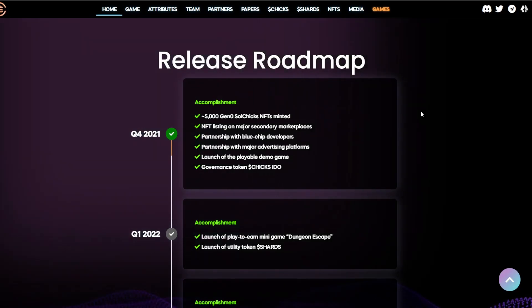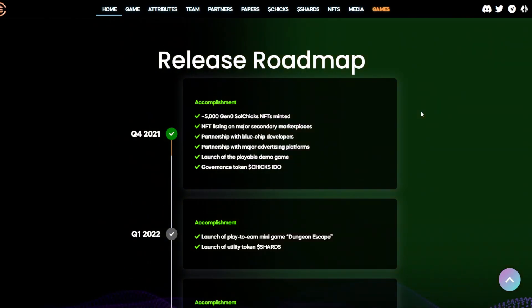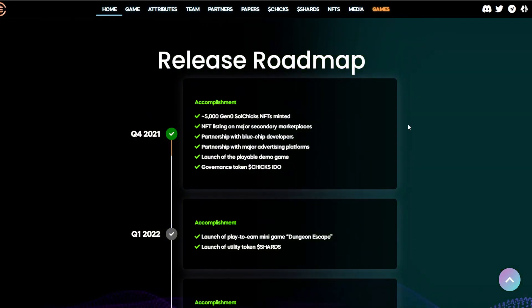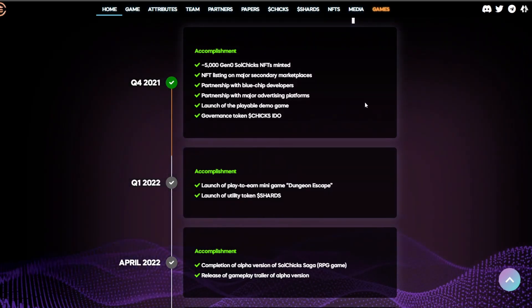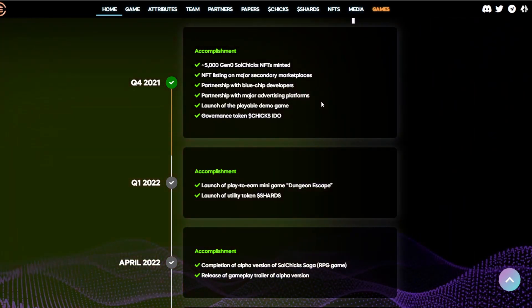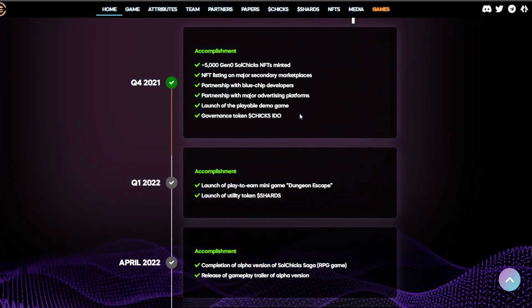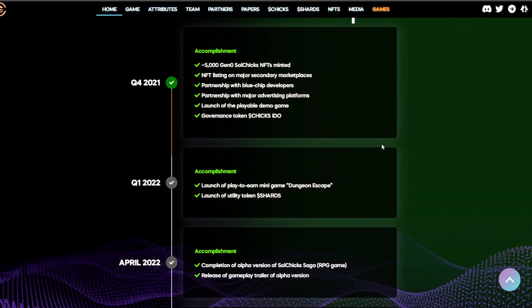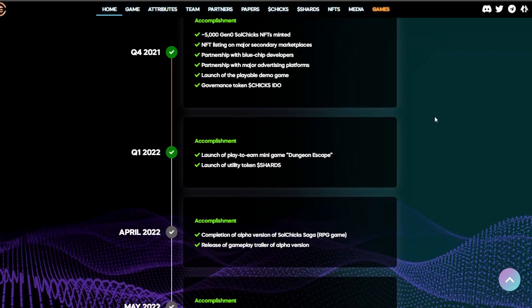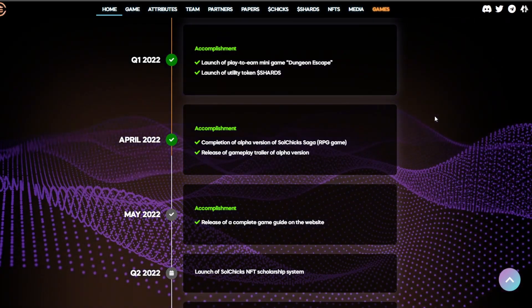In Q4 of 2021 they accomplished: 5,000 general Sol Chicks NFTs minted, NFT listing on major secondary marketplaces, partnership with blue-chip developers, partnership with major advertising platforms, launch of the playable demo game, governance tokens (CHICKS), and IDO. They've accomplished so much and have a lot planned for the future — very ambitious because they know what they're doing.